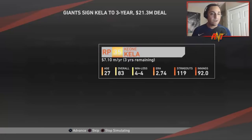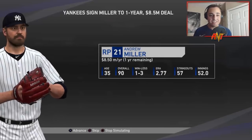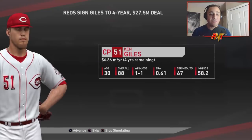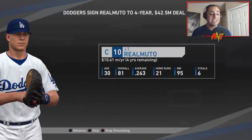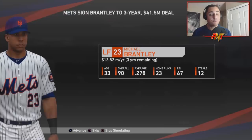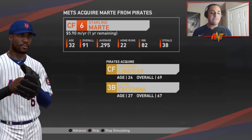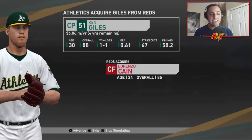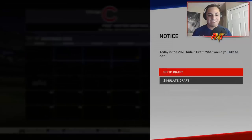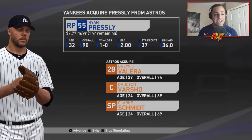Offseason: the Yankees get Paxton back. Kenta Maeda to the Giants, George Springer to the Dodgers, Blake Treinen to the Phillies, Andrew Miller and David Robertson to the Yankees. Ken Giles to the Reds. Dodgers get J.T. Realmuto. Profar to the Mariners. Roberto Perez is going to the Reds for Wandy Peralta, Kevin Gausman, and Sherman Johnson. Michael Brantley to the Mets. Starling Marte going to the Mets from the Pirates for Desmond Lindsey and Gavin Cecchini.